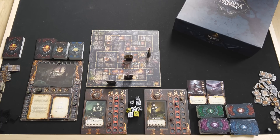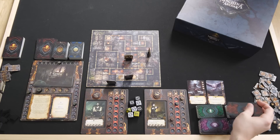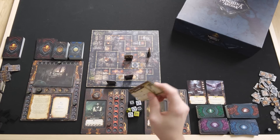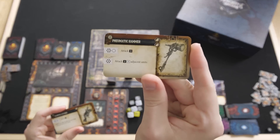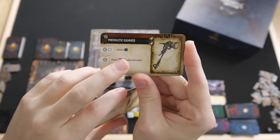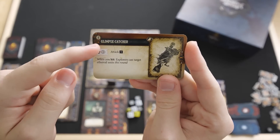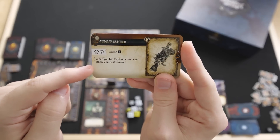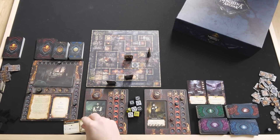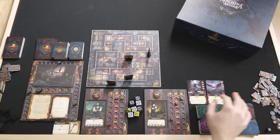Hank is going to take his turn. He has 6 stamina and the first thing he'll do is open this chest, drawing 2 items. Whenever you open a chest, we cap it off so it can't be used again. We draw 2 items: a pneumatic hammer — 3 stamina melee attack, 3 black dice, with a secondary attack option — or the glimpse catcher, which is 2 stamina, range 3 attack with 1 die, but when you hit, explorers can target ethereal units this round. Hank's more of a force person so we're going to keep the pneumatic hammer and put the other weapon on top of the deck.